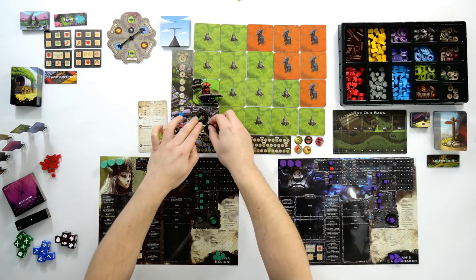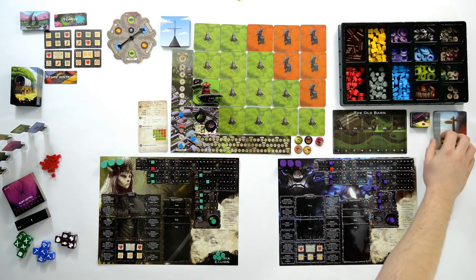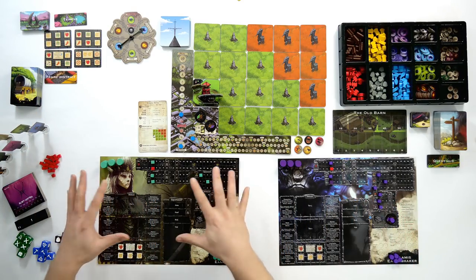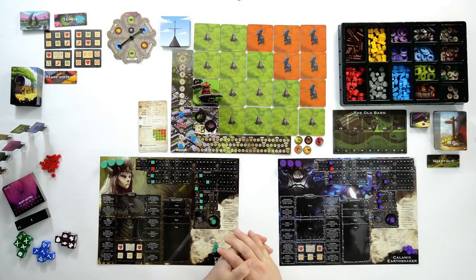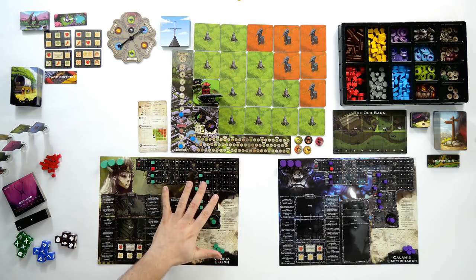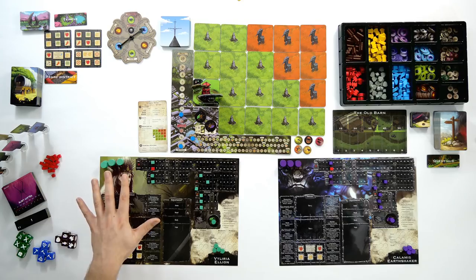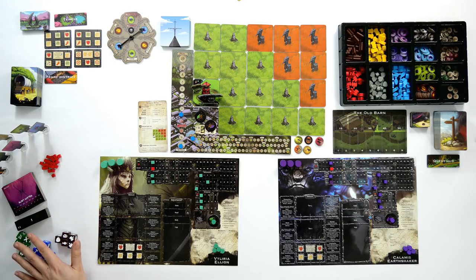The setup is done — the board has been laid, the cards are placed around the table in convenient places, all the tokens, the quest hub by the quest cards, the trade district by the trade cards, the temple by the skill cards. You want your character sheets in front of you. Player one is Valyria Elyon and player two is Calamus Earthshaker. Set all your starting stats — since stats are zero we start with defaults: health at four, attack at one, heal at one, and so on. Have a nice area for creature stuff — creature banners, templates, and stat bars. The dice go over here and that's everything.